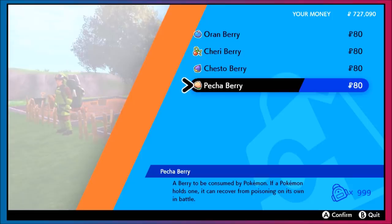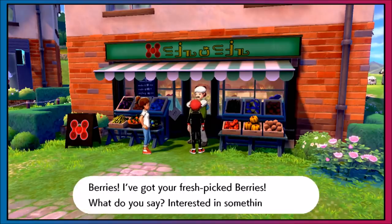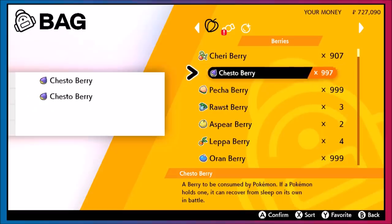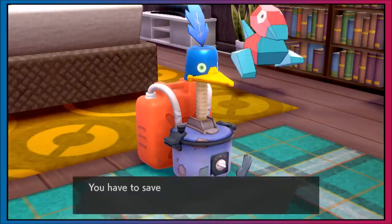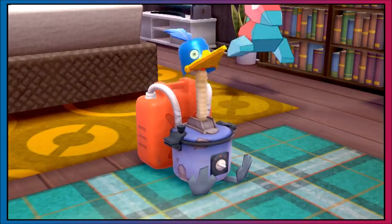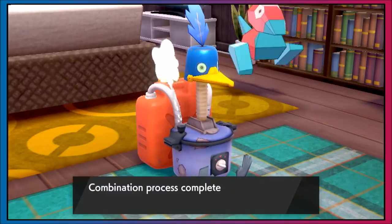This is unfortunately the only place where you can get these berries. There is the berry shop in Wedgehurst, but it doesn't have any extra berries. Cherry is just unbeatably good, but you can still craft some other items and get a little bit of extra profit. Now you might notice we're going to lose some of our other berries — like the Ross berry, I don't really think that matters too much, same for the Aspear.